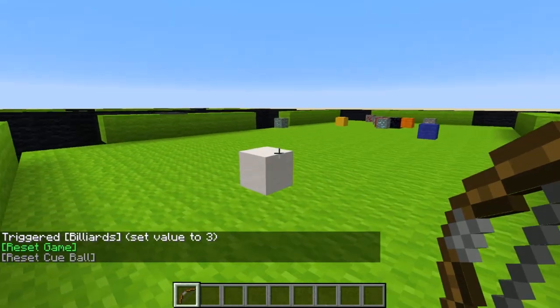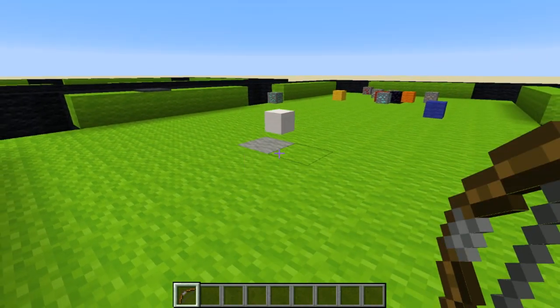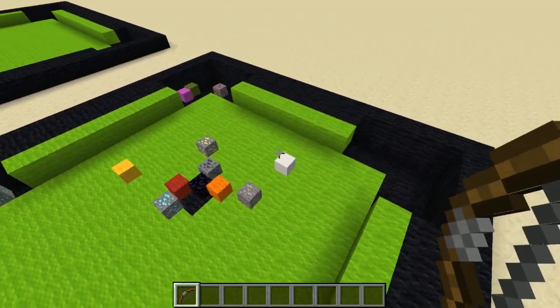Now I can try and hit that stripey emerald ore ball in — and I got it in, so I get to keep going. In fact, I even got another one in. Nice.